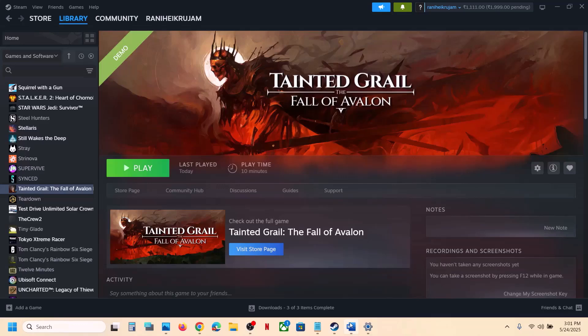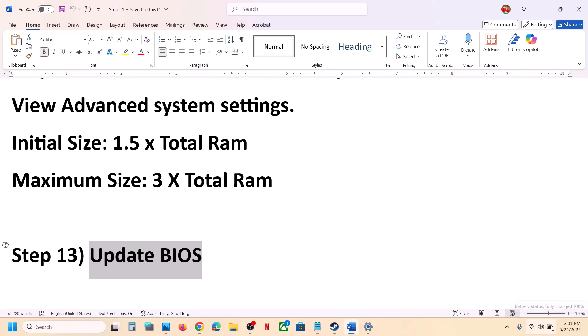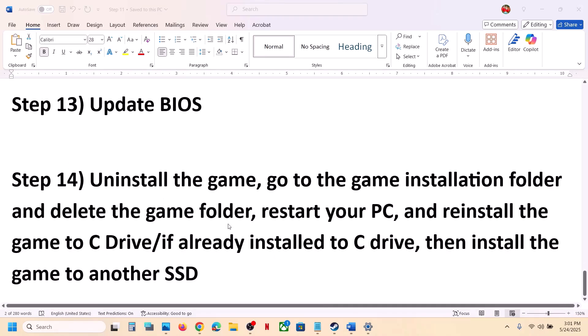The next step is to update the system BIOS. Go to your system manufacturer's website — Dell, Lenovo, or whichever brand you have — select your model number, and update the BIOS. If you have a laptop, make sure the battery is above 10% and the AC adapter is connected before updating. After the BIOS update, log into the computer and launch the game.